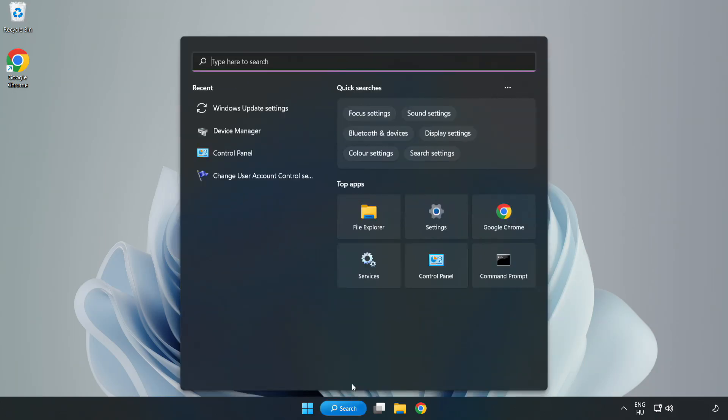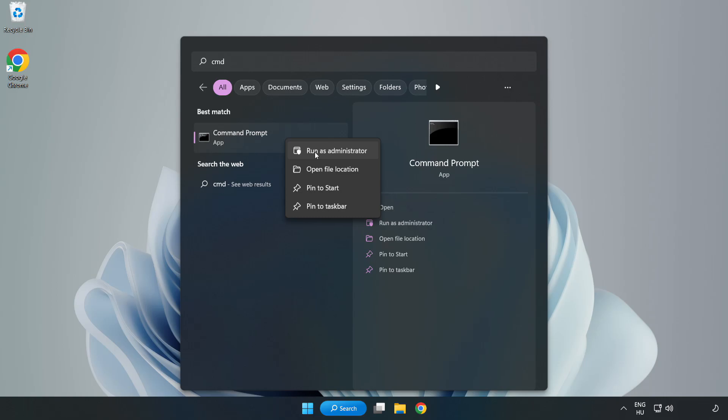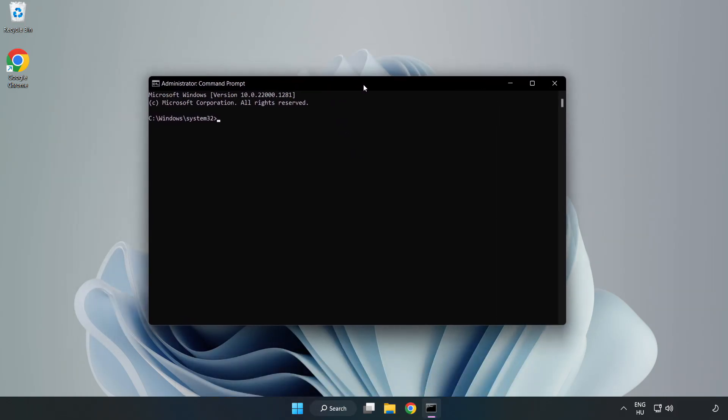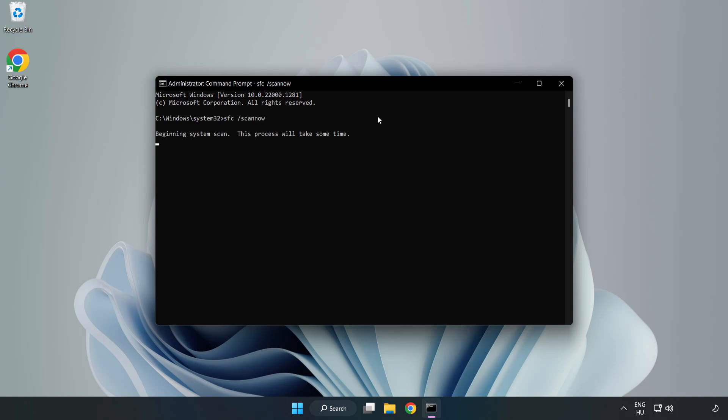Click the search bar and type CMD. Right-click Command Prompt and click Run as Administrator. Type SFC /scannow and wait for the process to complete. After completed, close the window.